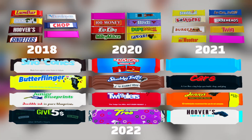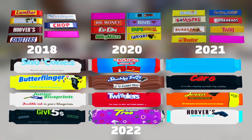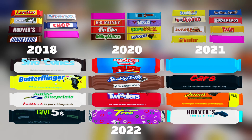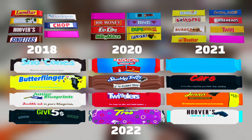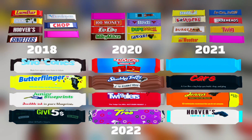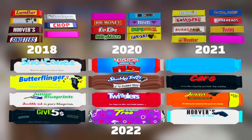We actually packed this year's candy full of easter eggs — things that refer to other games that Defaultio has developed or various events that have happened within the Lumber Tycoon community. So if you guys spot any, make sure you leave them in the comments below. I would love to see your guesses. I'll probably post a video in about a week explaining the easter eggs in detail, so it'll be pretty fun if you try to find some of them.